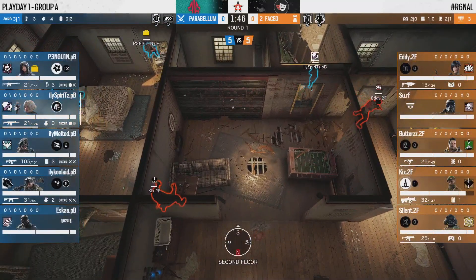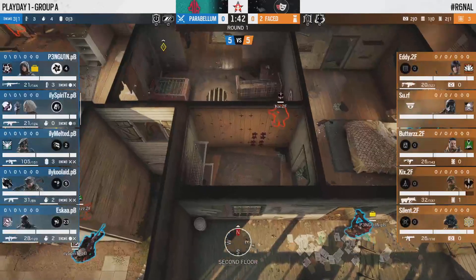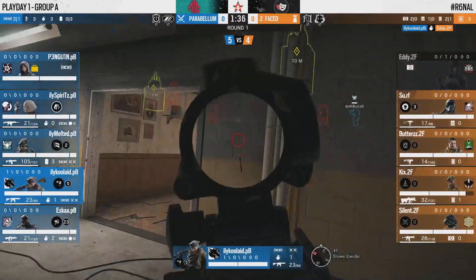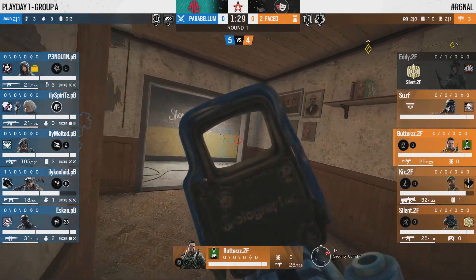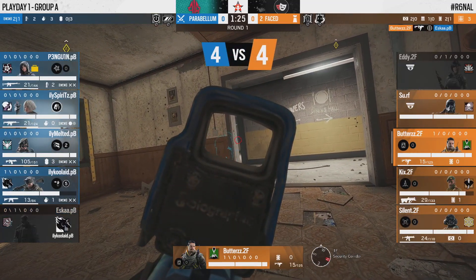Butters is forced downstairs to rotate as a cutoff clear comes in from Parabellum. They haven't taken the time to fully enter through the basement and clear anyone sitting below, but they're trying to establish that angle through main lobby to lock off rotation up the main staircase. Kool-Aid with a grenade finds the first kill of Stage 3 — that's going to be found onto Eddie.